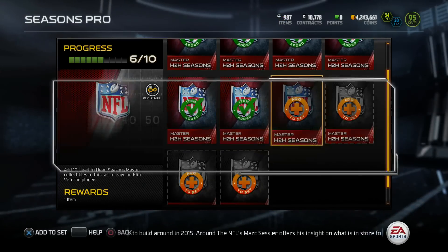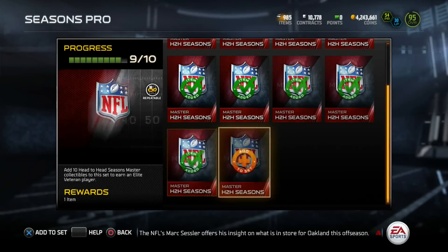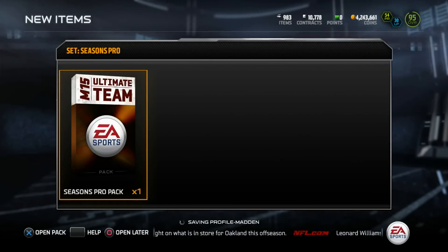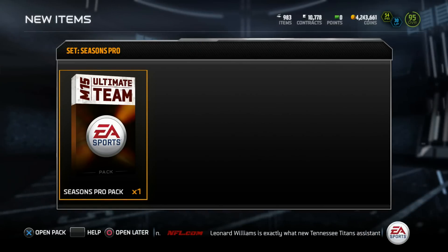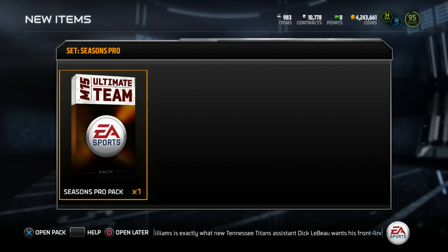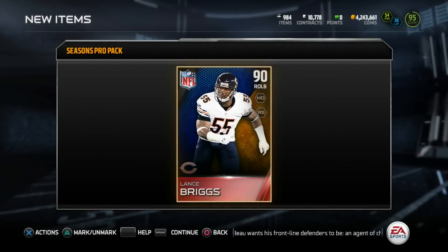I think I do. It takes 10 head-to-head seasoned collectibles and we got enough for one pack. Now, once again, out of this pack I think the best card is a Jared Allen. But you can also get a lot of other cards — an Eli Manning, a Timuritz Newman, as well as an Antonio Cromartie. Tino or Cromartie, that's what I'm shooting for — seasoned pro pack. Let's see what we get. And we got a Lance Briggs.